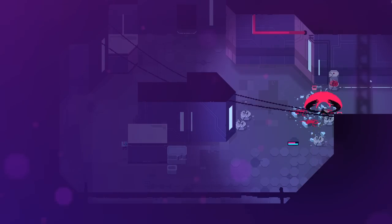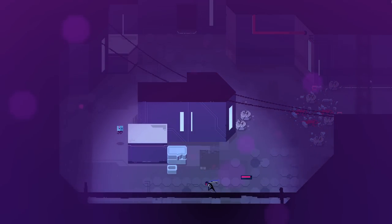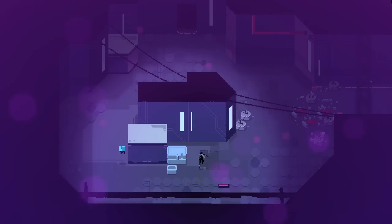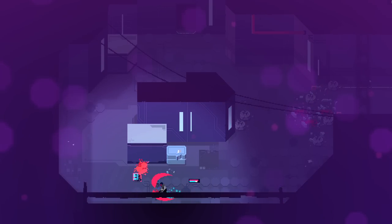It looks like our health meter is actually right there next to our body, floating around behind us. I don't know why our health meter is just loose and away from our character. Sort of an interesting design. I don't know if there's supposed to be a drone or something following us that has that information underneath it.